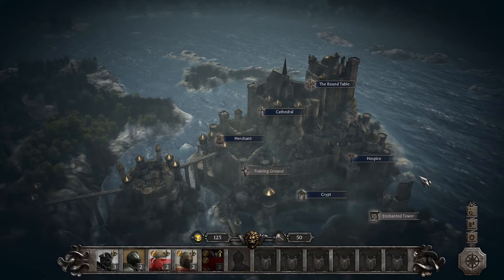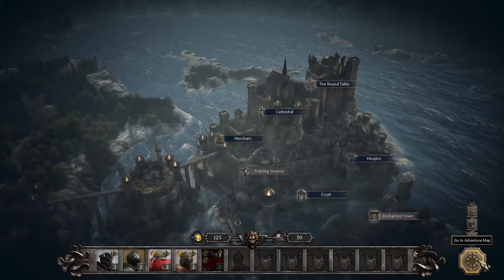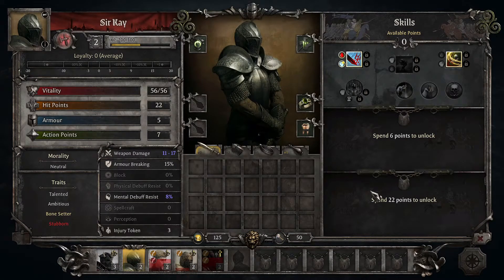The best way to see loyalty and understand how you can impact it is in the character sheet, which you can access in the adventure map between missions. Left clicking on a character will open the character sheet and loyalty is in the top left. Loyalty is very important because it will impact your performance in battle, and having disloyal characters will make the game extremely difficult. You have several options at your disposal and I'm going to review those.